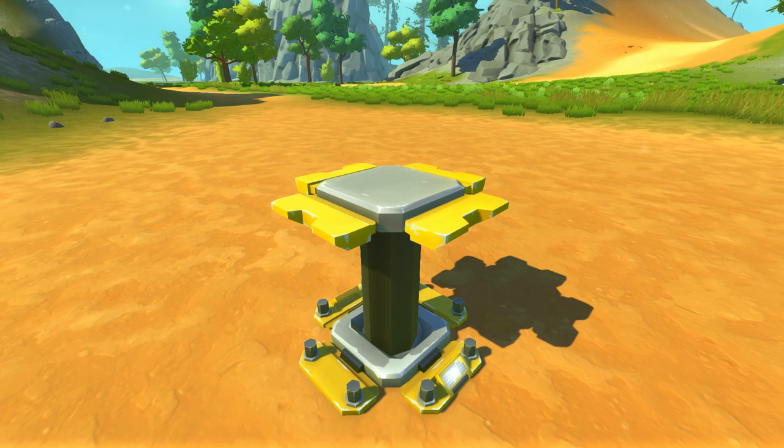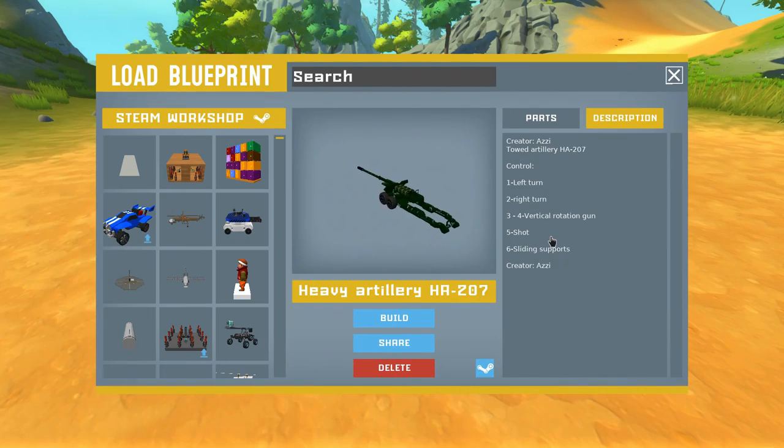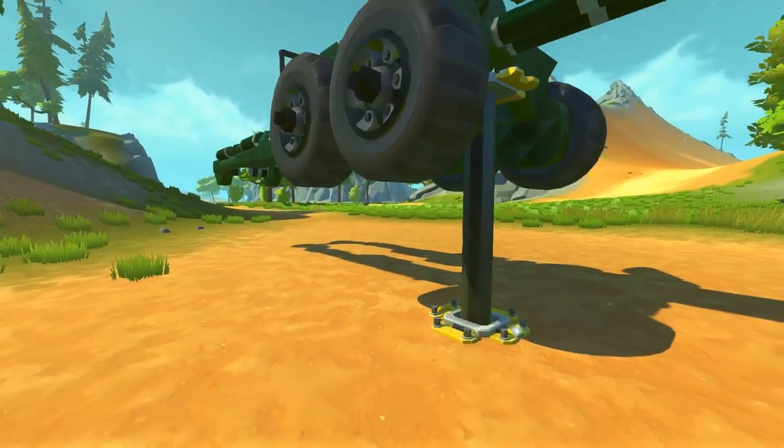First up on the lift we've got Heavy Artillery HA207, created by Azzy. It is a toad artillery. The controls are left turn, right turn, vertical rotation, shooting, and sliding supports. Let's see what we've got.